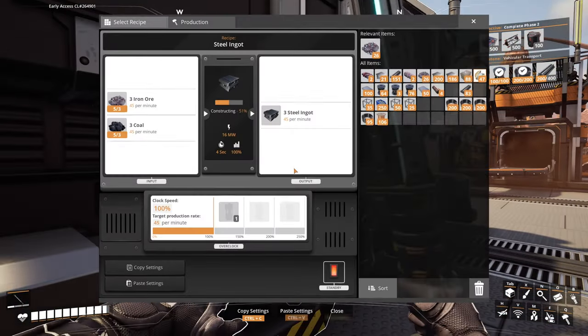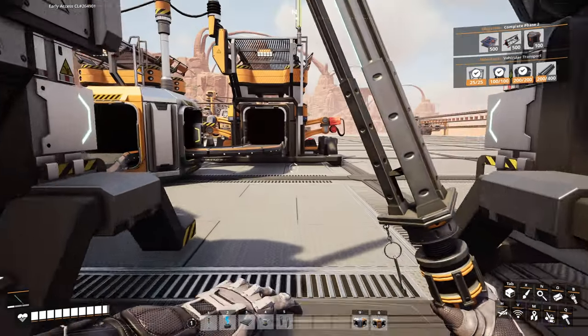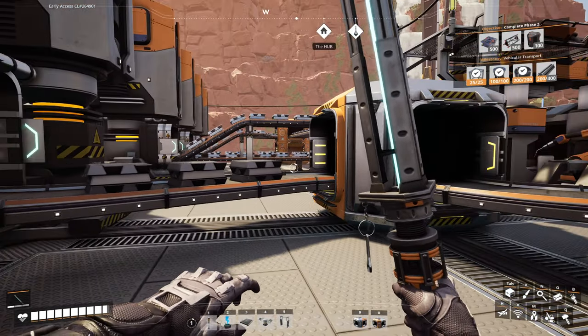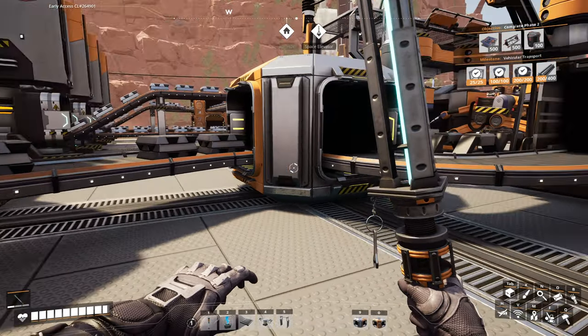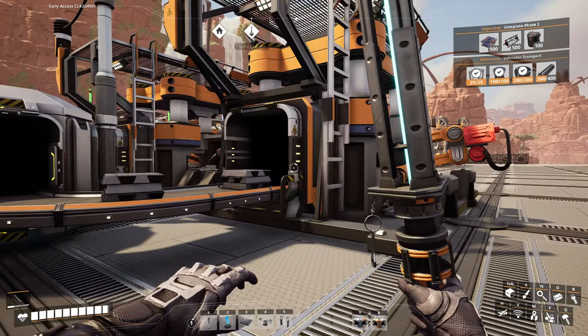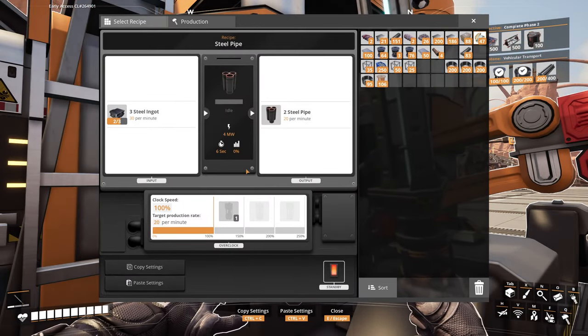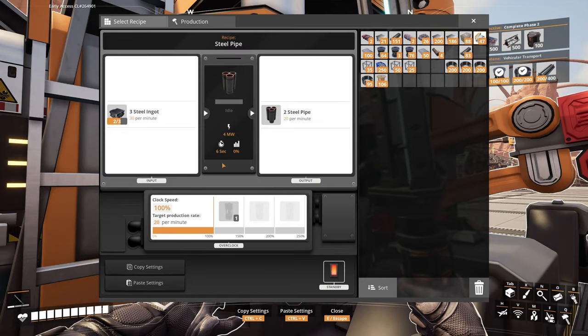Have power. There you go — now we'll start having steel come out. That'll get all divided up nicely. And then once that's all divided up, we'll start making cool stuff. We're going to back everything up rather quickly because we can.